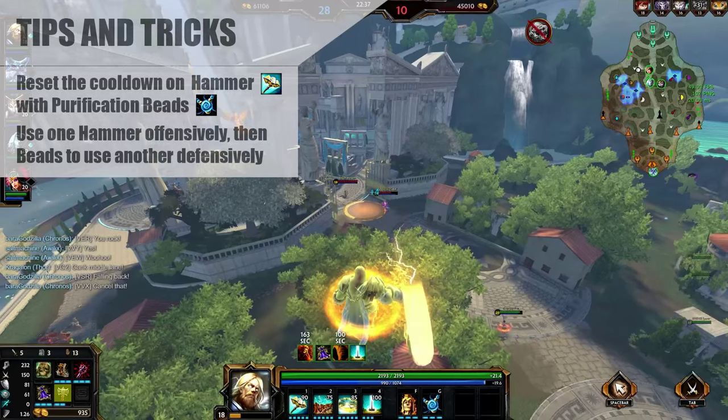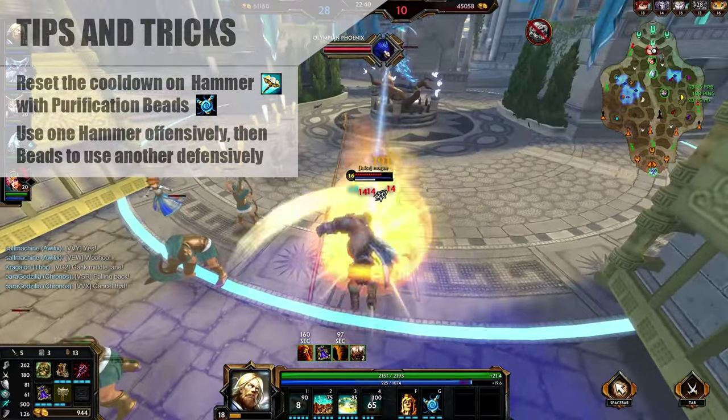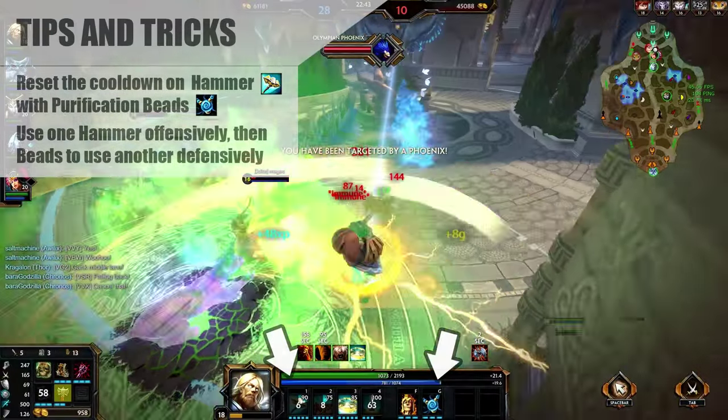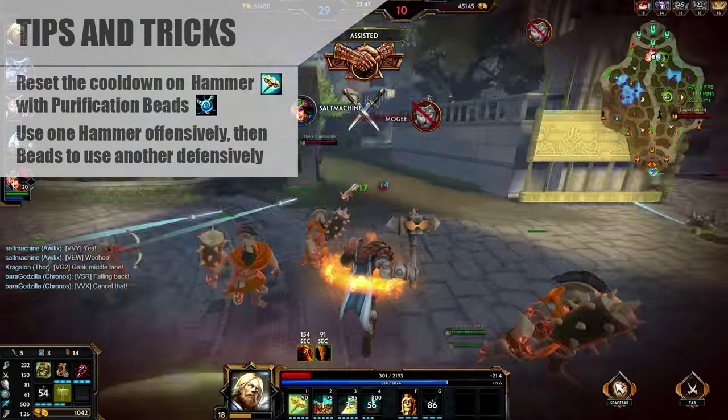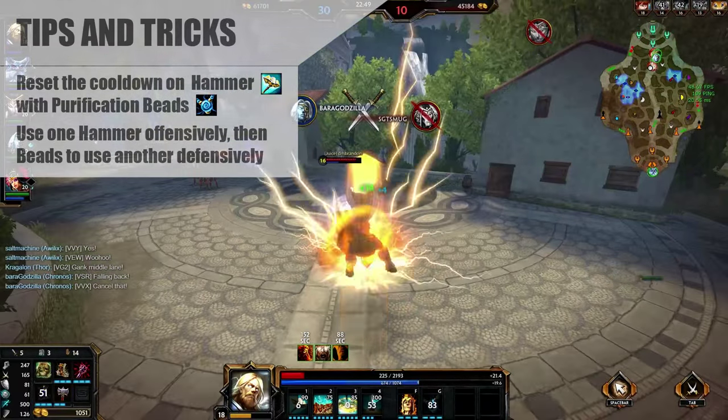I like to call this next technique the double hammer, because you're using your hammer offensively, then using beads to reset the cooldown and use it again as an escape. This is the main reason you have beads — not so much for the CC immunity, mostly for the cooldown reset.